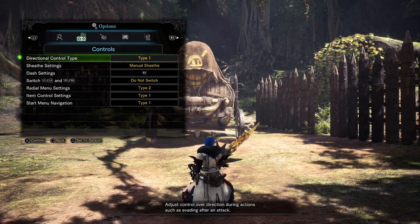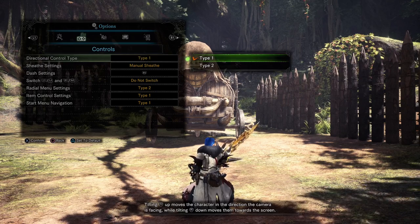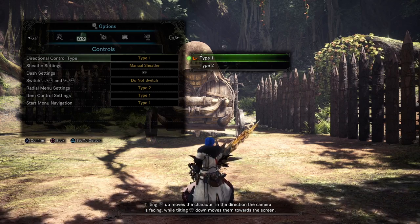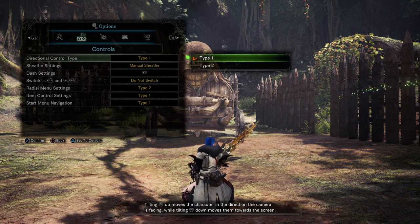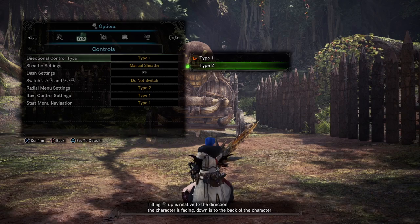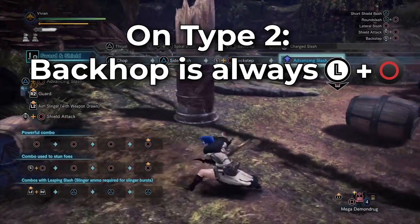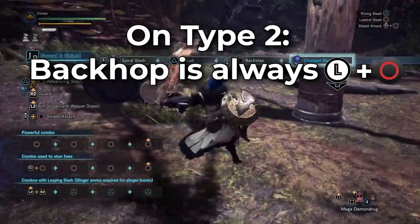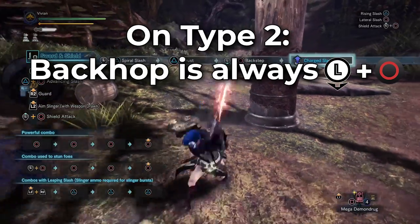Next page is controls. Let's briefly talk about directional control type — it's set to Type 1 by default. Type 2 makes it so tilting forward and back are relative to your character's direction rather than the screen. What this actually does is: if you're inputting an attack that requires a directional input as well as a button input, the directional input is relative to the direction your character is facing, not the camera. For example with sword and shield, if you want to back hop after an attack or guard you press back and circle — with Type 1, back is relative to your camera angle.